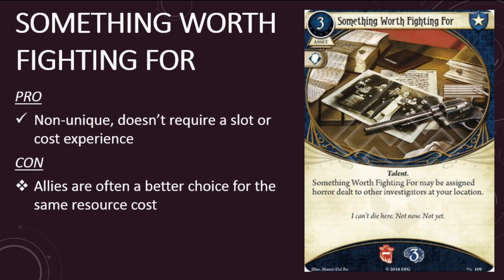I can see myself putting Something Worth Fighting For in a deck, drawing it during the upkeep phase, and immediately wishing it was another card, because I don't want to spend an action and three resources to play it, especially if I can play an ally that will do the same, if not better, job. Something Worth Fighting For may be more appealing to Guardians than True Grit since it provides extra sanity rather than extra health, but Guardians seem to be doing pretty well without this card at the moment, so I'm not sure why they would need it now.